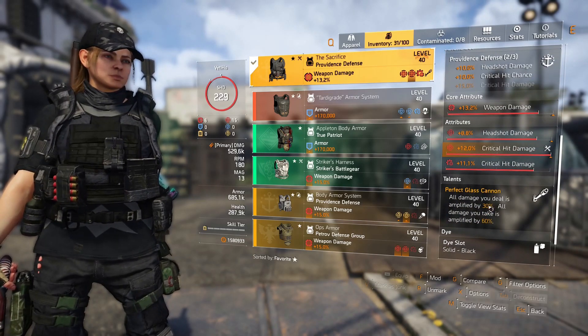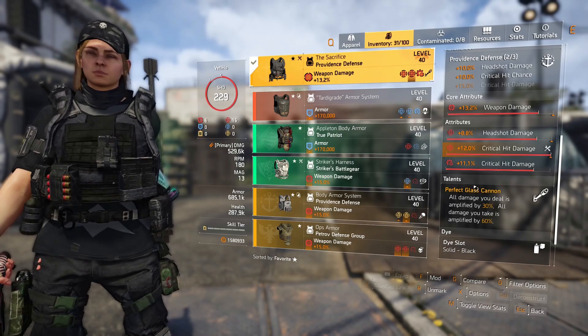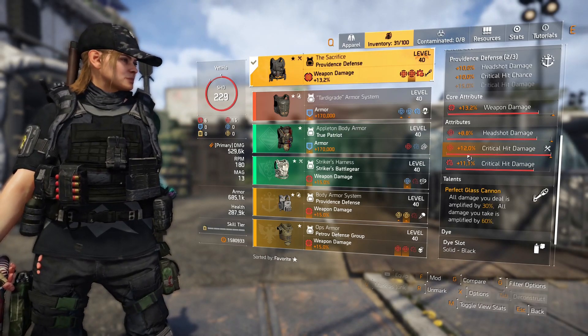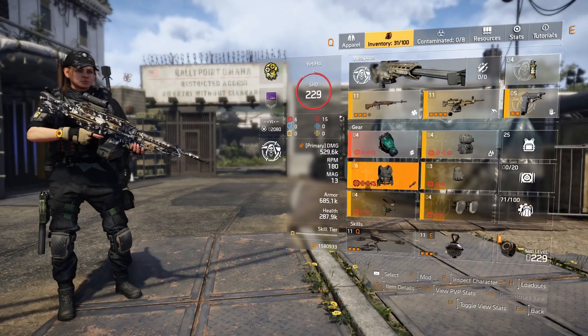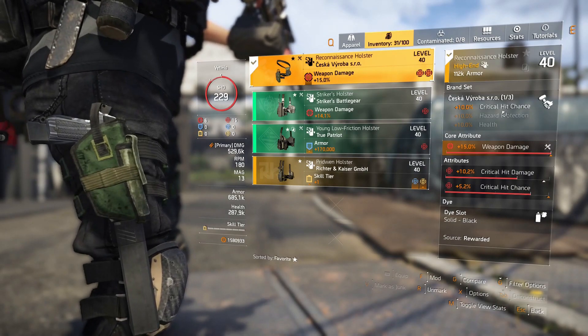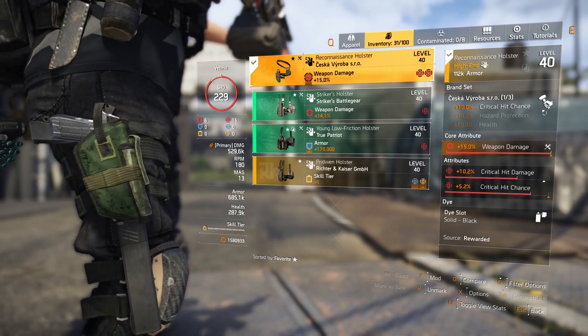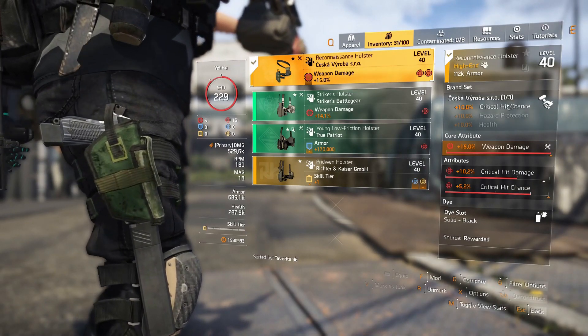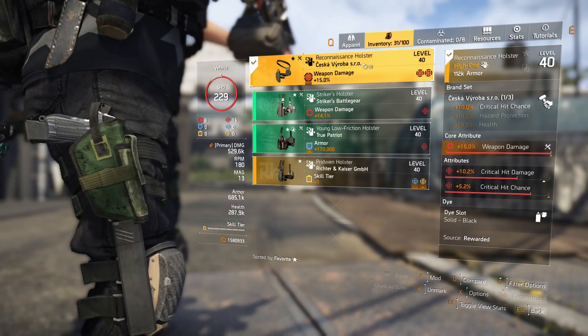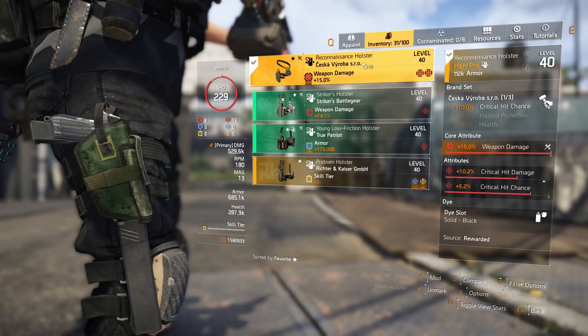Otherwise this would be 25% and 60% — you guys probably all know what Glass Cannon does. Headshot damage, crit hit damage, crit hit damage, weapon damage — pretty decent stats here. And then for the holster, I'm running a Ceska holster just to get that 10% crit hit chance. You can obviously change this build up, you don't need to be running this. This is probably the worst part of my build right now — I just didn't get anything better.